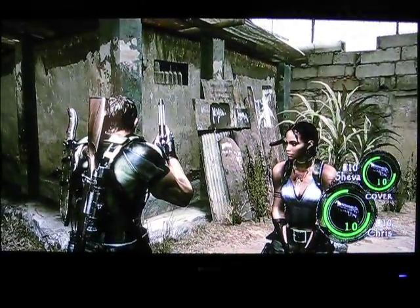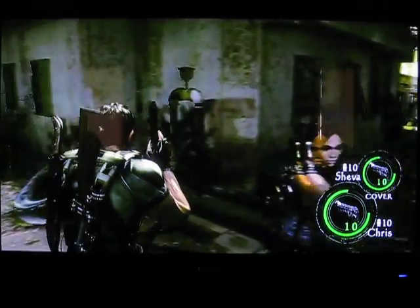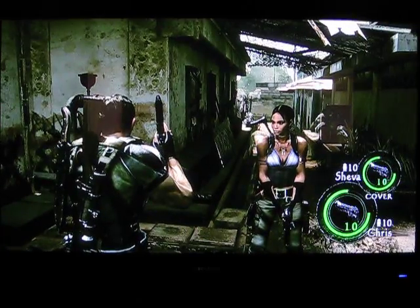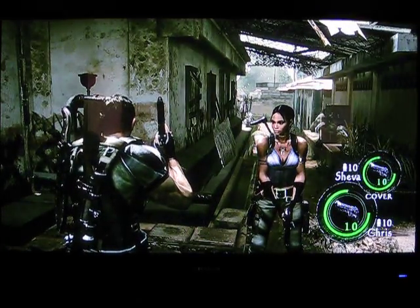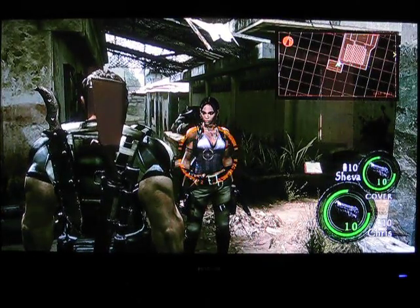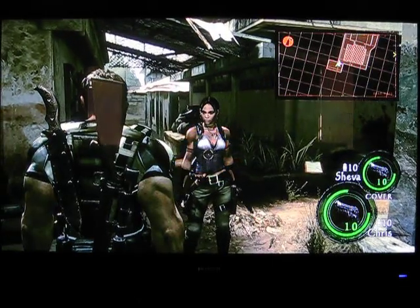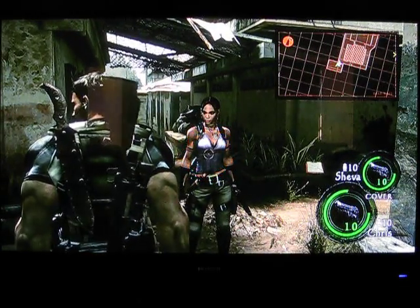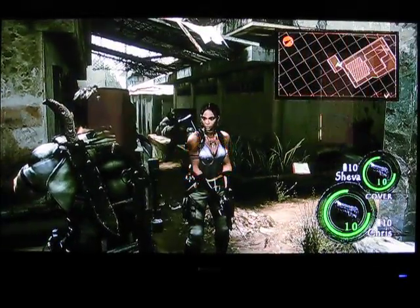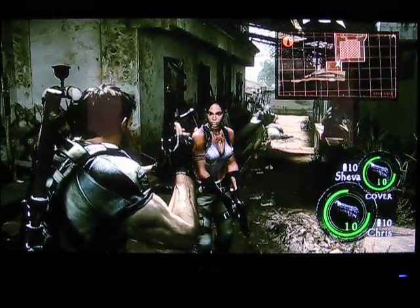And here's a final note before I actually begin fighting. There is a partner locator — but what is it? You hit R1 when you're not aiming to use the partner locator. But you can't even look at somebody's head out of the aiming mechanism. It's a locator, but it's for the wrong thing. Although you do get a map, so it's not all bad.